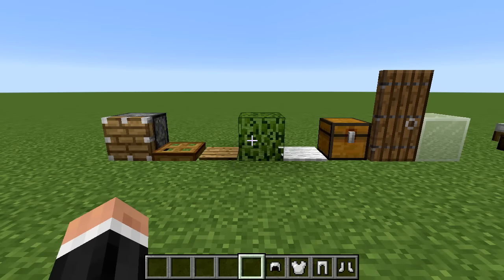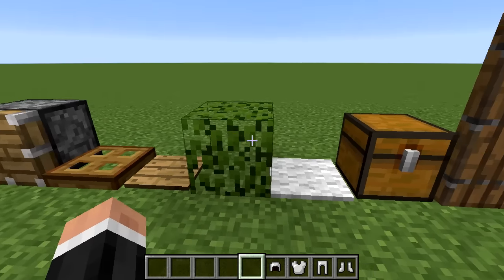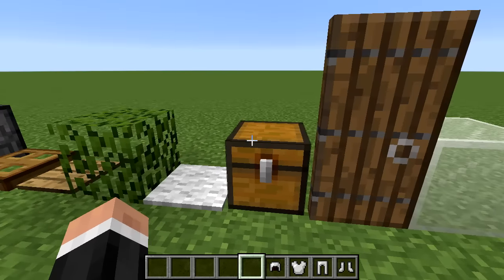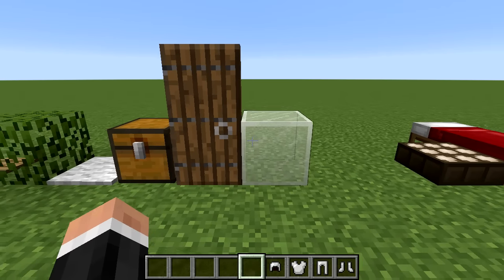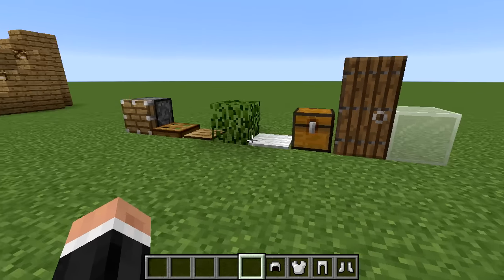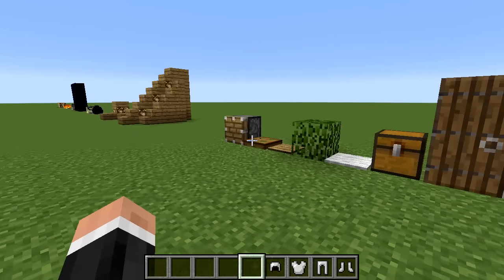In my opinion, the best ways to hide light in survival Minecraft are: pistons, trapdoors, pressure plates, leaves, carpet, chests, doors, and glass. Glass doesn't fully hide a light source but you can work with it. These are the bread and butter of hiding light in survival Minecraft.